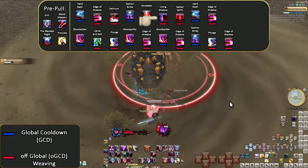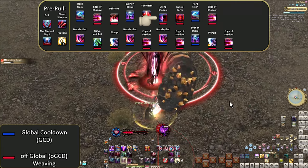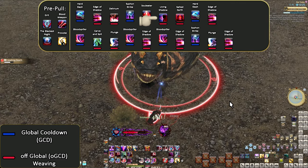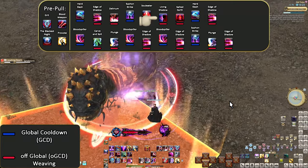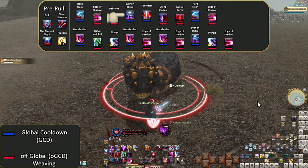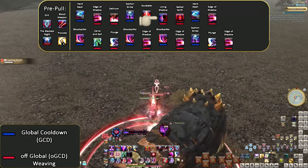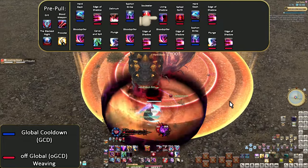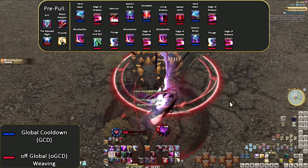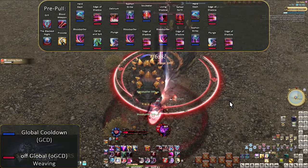Living Shadow, meanwhile, is used as soon as it possibly can, along with Salted Earth. Living Shadow is our biggest hit — even if it technically is seven hits with a long windup — and costs us 50 gauge to use. When under Blood Weapon, a full combo will put us at exactly 50 gauge, so you literally could not use Living Shadow any earlier than here. Double weave in your Living Shadow as soon as you can, and you're good. Because of how little we've added, let's just move into Endwalker.